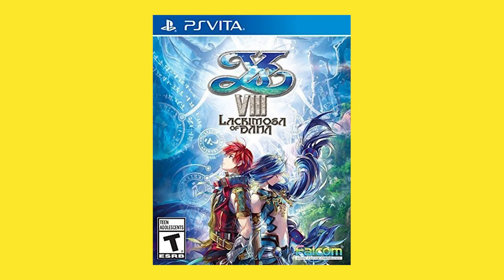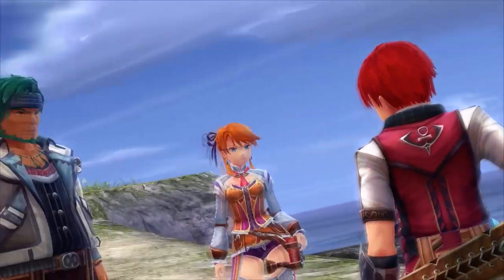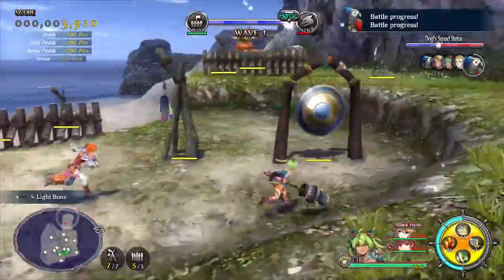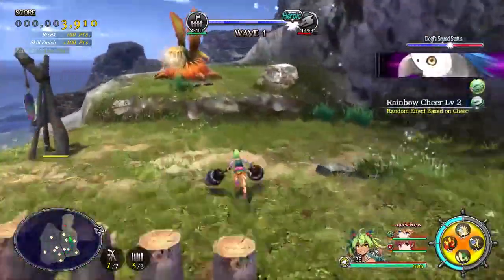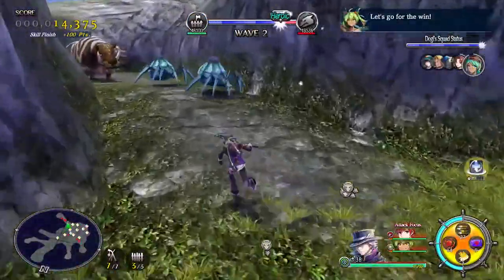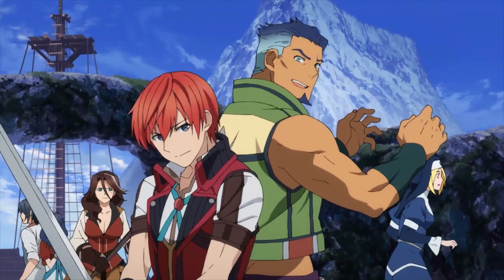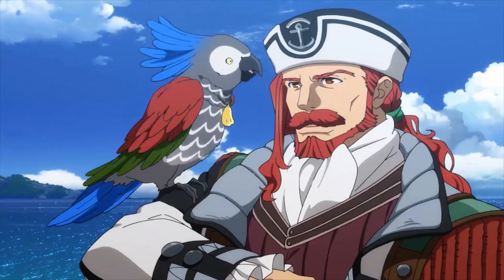Next up, another game I have on PS4 but definitely worth a mention on the Vita: Ys VIII: Lacrimosa of Dana. This latest Ys game is also coming out on Switch soon and it's definitely worth checking out. It's worth mentioning here because the Ys series has had such a prominent placement on Vita and PSP, with a lot of those games coming out here that haven't come out elsewhere.